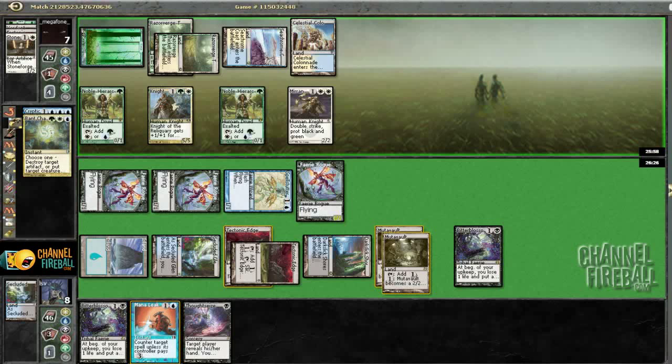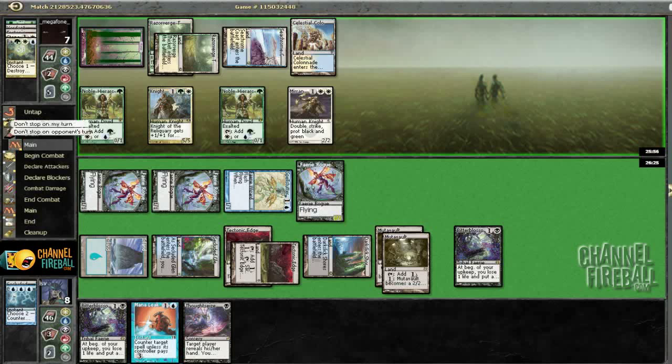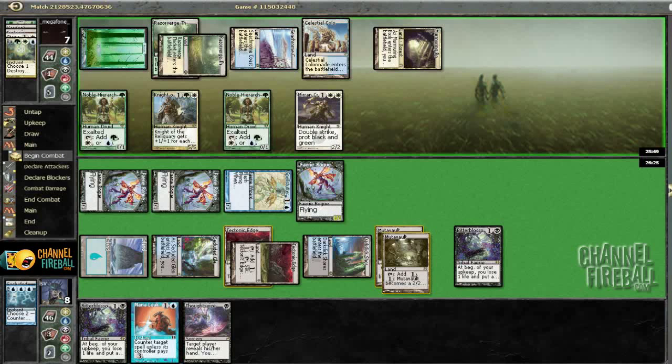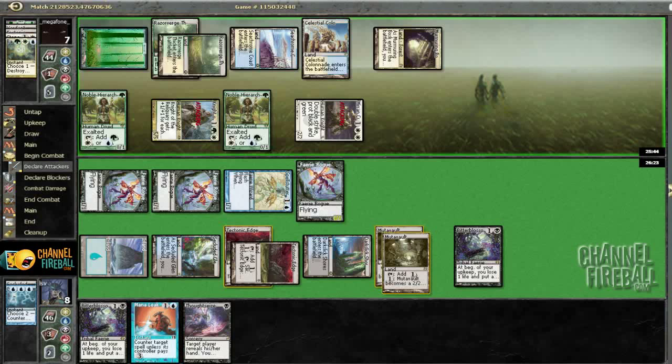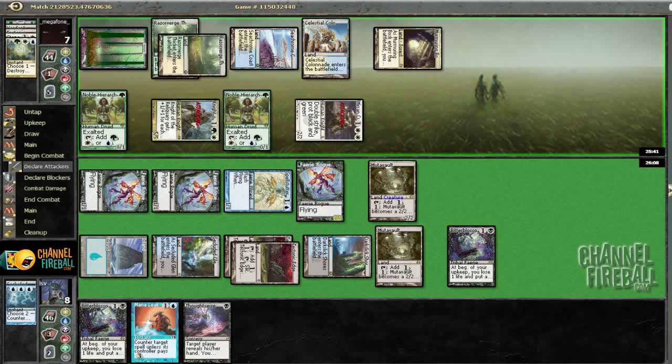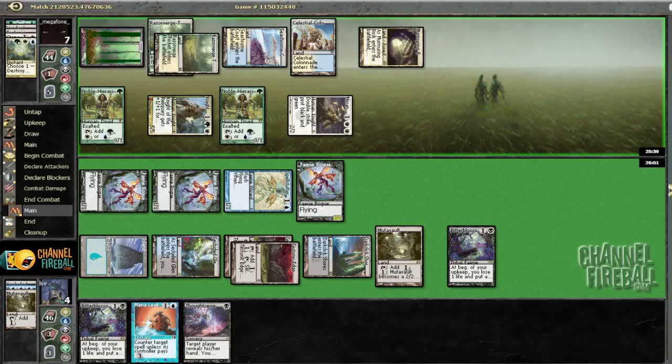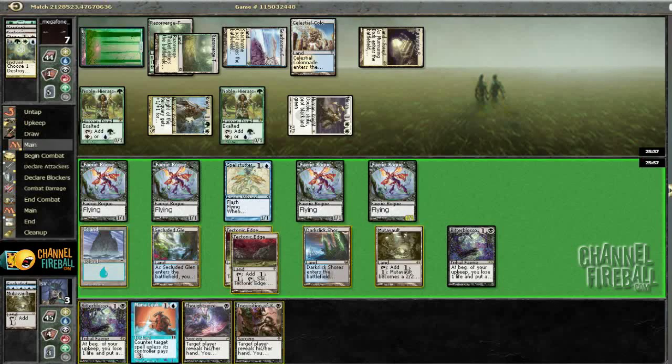Bant Charm. I can't do anything about that, so that's fine. Still not dead here because of Mutavaults. I doubt he's got multiple Tectonic Edges, but who knows? I'm at seven. I could take four off the Mirran Crusader, go to four, and then just chump the Knight. I definitely want to activate Mutavault, leaving the other Mutavault up in case he kills the first. I don't think this game is going to last long enough that I need to chump both guys. Going to four off Mirran Crusader is fine because I'm planning on killing him in two swings with my dudes.